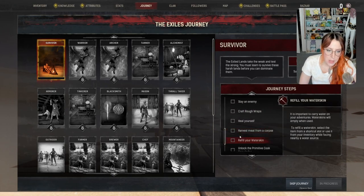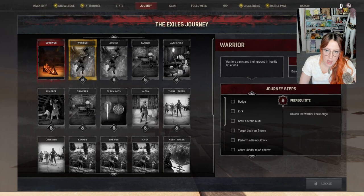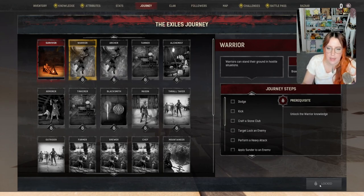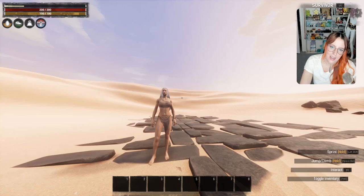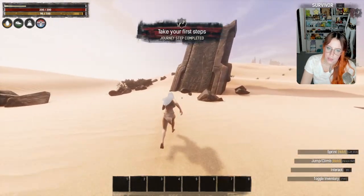Not sure how much XP we're going to get from all of this. I'm fairly sure you can't activate the next journey step until you've completed the predecessors, and then you've got to go to a little thing down here and switch journey step — it doesn't just automatically achieve, which is a little odd. I did a little bit of testing on test live but I'm still pretty much discovering it. Take my first steps — all done.